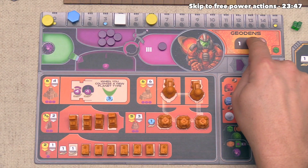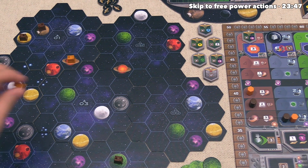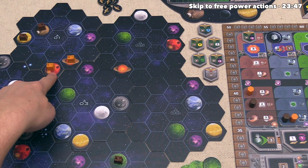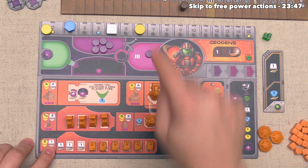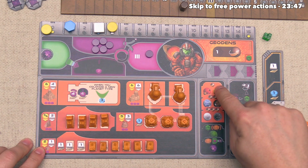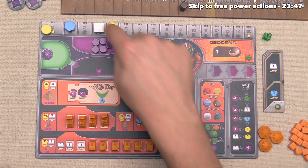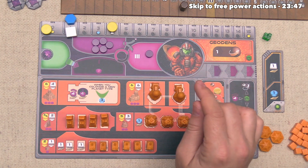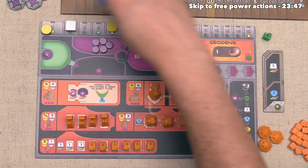The Geodans get to go and want to construct a mine. They currently have an accessibility distance of just one, so they construct right over here on this red planet. That means they have to terraform — for every terraforming step they spend two ore. They also have to spend an ore for the mine itself and two money. To reach the red planet requires one terraforming step costing two ore, bringing them from three down to one. Since this is the first red planet they've colonized, their Planetary Institute ability activates, giving them three knowledge, bringing them from one up to four.